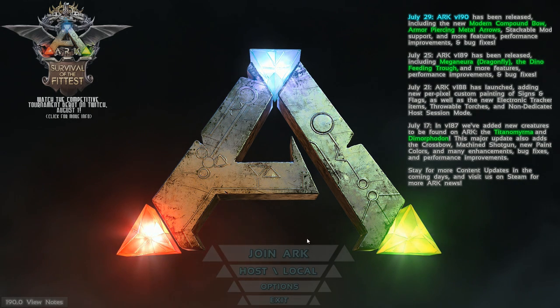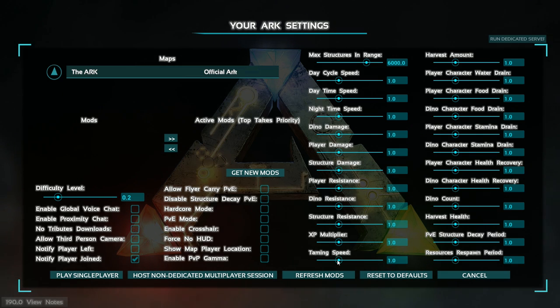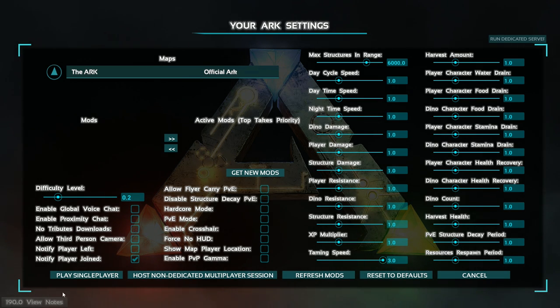Let's check this game out. So we're gonna do an actual local game. We're not gonna do like a server — we're gonna play single player. I think all of these things should be fine, although somebody mentioned to me that we should turn up the taming speed. It says 3.0, I guess that's three times faster. We'll put taming speed up just to save a little bit of time since it'll be a single player. Hopefully we can change other settings later if we need to.